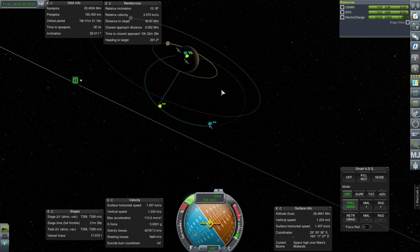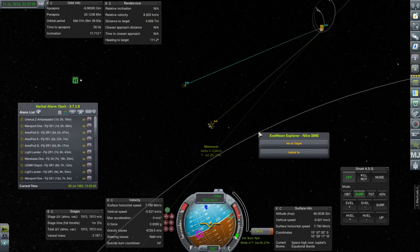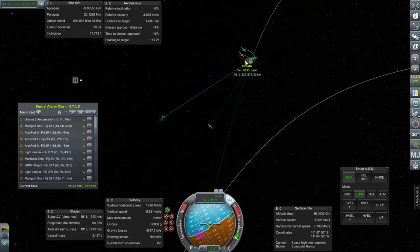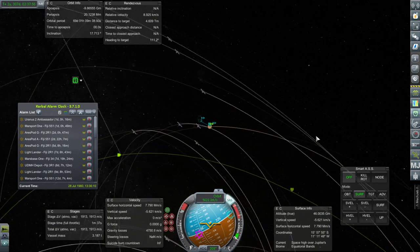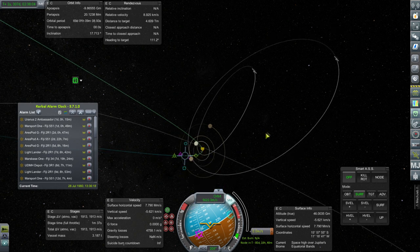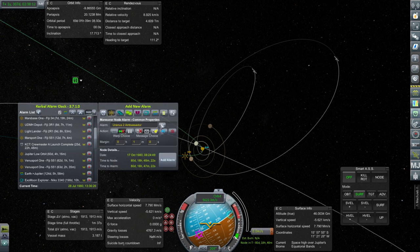Let me note down that this has arrived — UDMH depot. Now we have to take a slight detour away from Mars to head over to the Uranus 2 Ambassador. Actually, this maneuver was just so we'd pay attention to it as it enters Jupiter SOI — we don't really need to do anything here. It's already got its plot for Uranus, with a Uranus encounter visible with no further burns. We'll probably need to do some adjustments out there, but let's pass by Jupiter first. I'm going to make a maneuver for when it gets close to Jupiter — that's in 80 days, which will be clear of all our other activities. Let's add that alarm and get back to Mars.